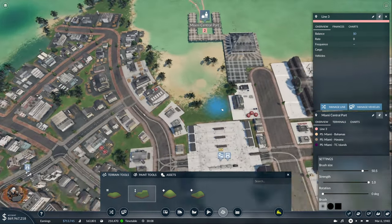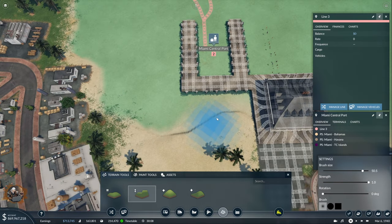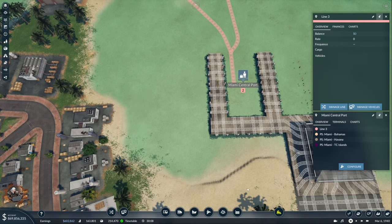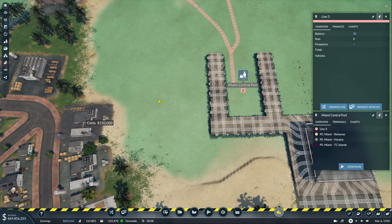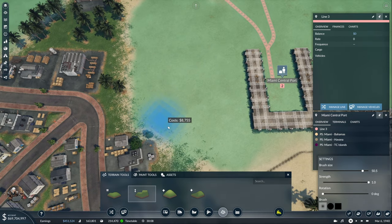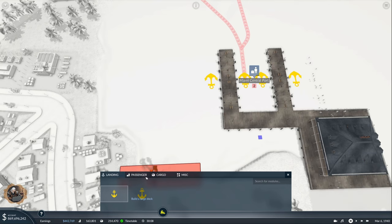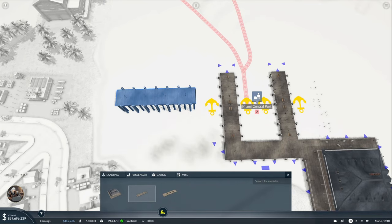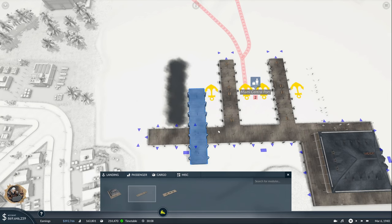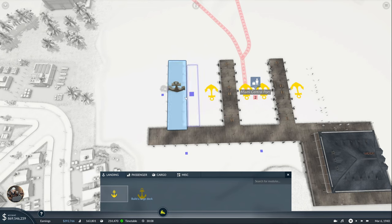I'm removing some water to give the city room to grow - this looks like industry anyway. Now with this configuration it should work. The moment of truth - it's green! Now I'm sure it won't complain anymore. When things work, the game is very enjoyable.